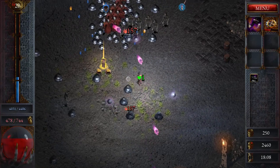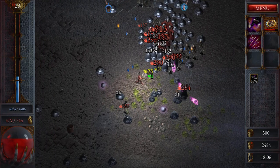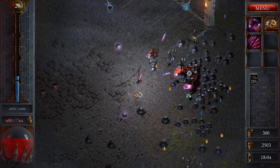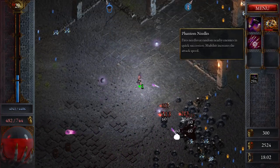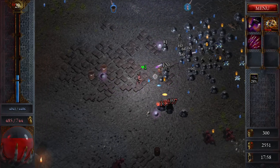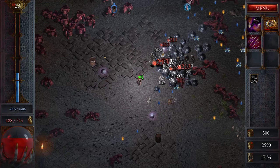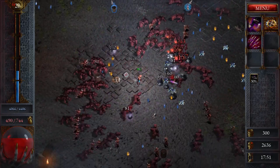That's one skill, let's quickly grab it. Let us take Phantom Needles because it is very very fast - it goes with attack speed which we actually have a good amount of right now. You can immediately see that because we're actually pushing through the monsters thanks to that.